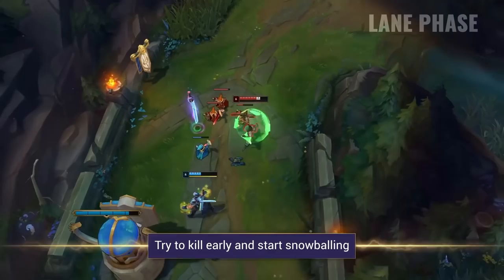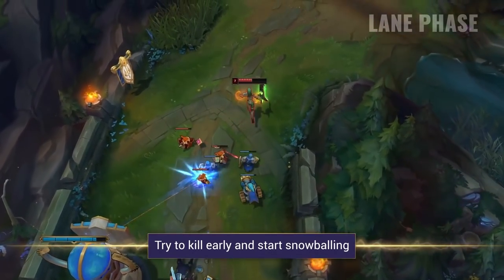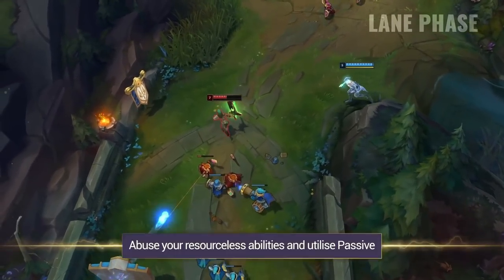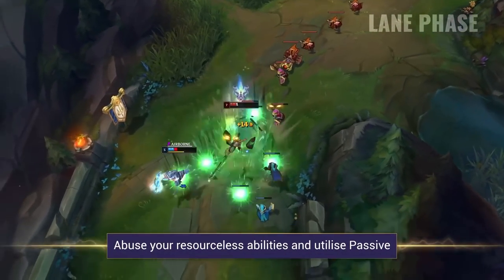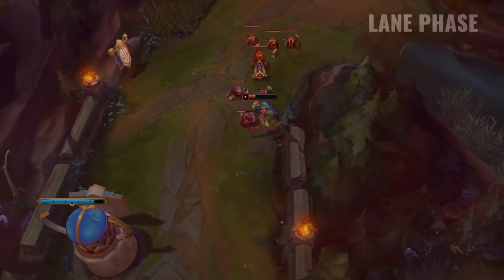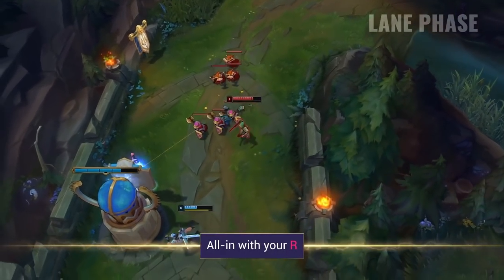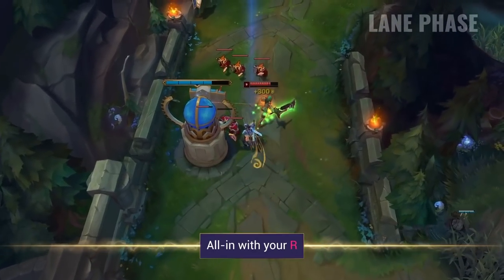In the lane phase it's all about getting an early lead by winning trades and picking up early kills. If you get a few kills you'll snowball insanely quickly and become very hard for the enemy team to deal with. Remember you have no resource restriction on your abilities so use them often, trade with them, dodge any abilities with them and make sure you're weaving in auto attacks as much as possible to make use of your passive. When you get your ultimate your all-in and dueling potential is amazing. You can even 1v2 at level 6 onwards if you play it correctly and burst down a specific target quick enough.